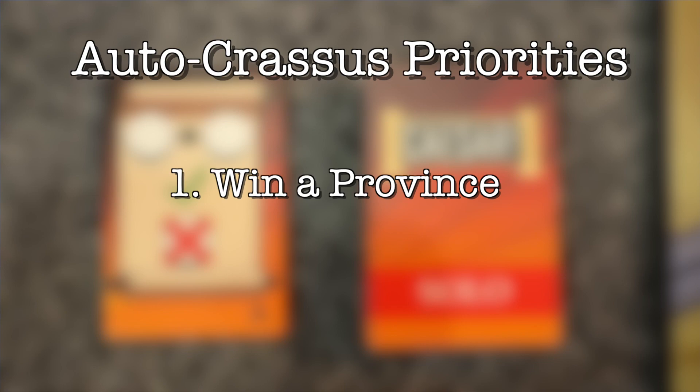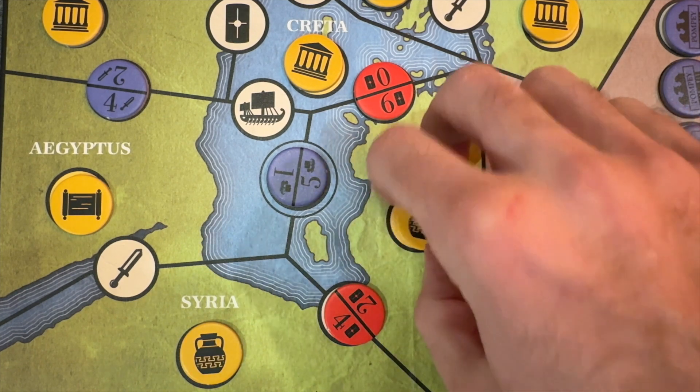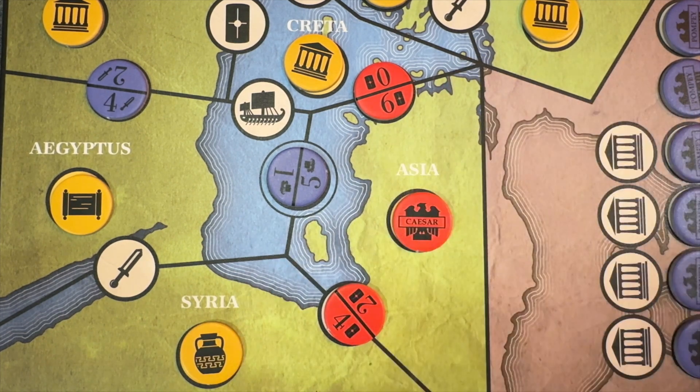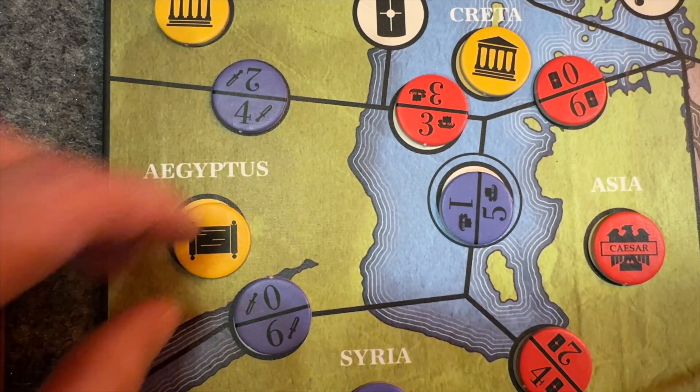To resolve a token for Autocrassus, you follow a flowchart. First, Autocrassus will try to win a province — he'll identify any provinces which are one border space away from closing. If any such provinces could be closed and won by any of Autocrassus' available influence tokens, do so, making sure to use the lowest value that will win the province. Place a control token on this space, remembering to place an additional control token on the border between neighboring provinces Autocrassus already controls. If he cannot win a province, Autocrassus will still try to close a province — place his lowest value qualifying token.